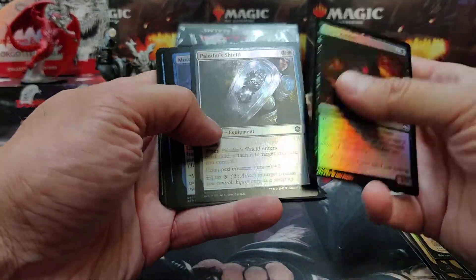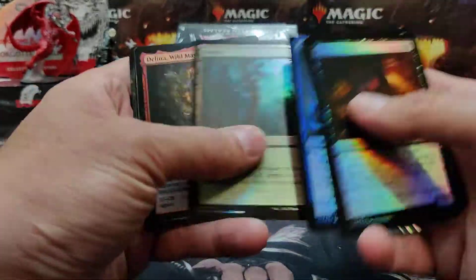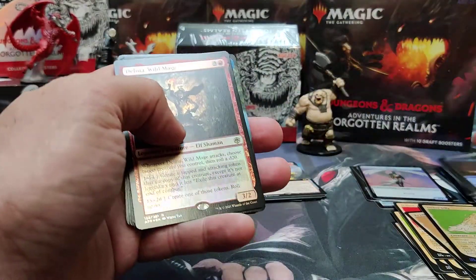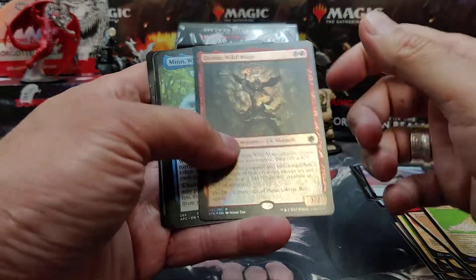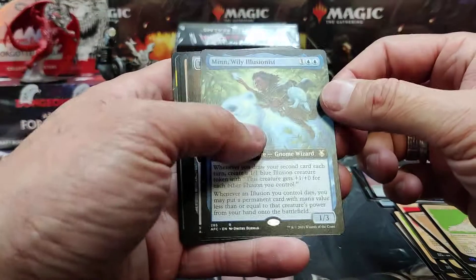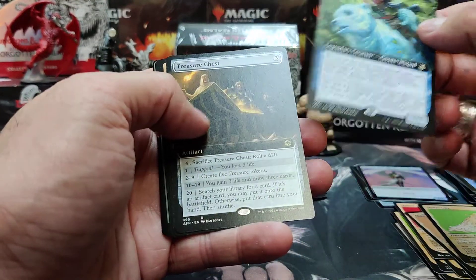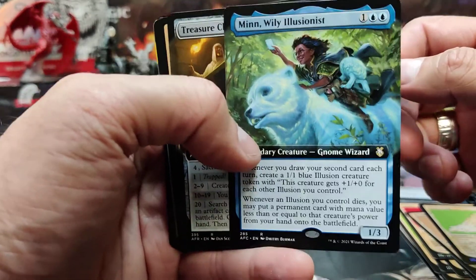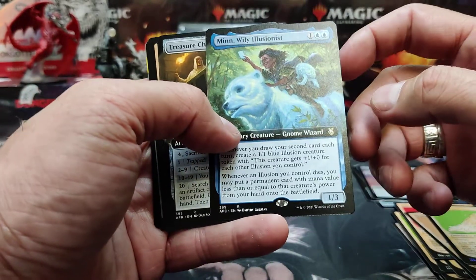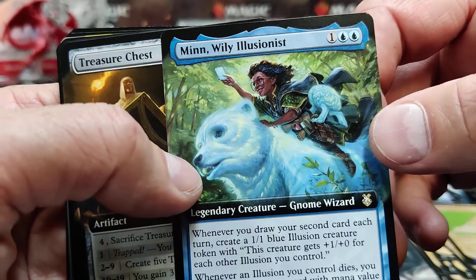Horde Robber, Paladin Shield — Paladin seems to be calling me in this set. I always like my white cards; I usually play the color white in Magic. Delena Wild Mage foil. There's a Min Wily Illusionist — that looks like a commander card for this set. She almost looks more like a Strixhaven character.